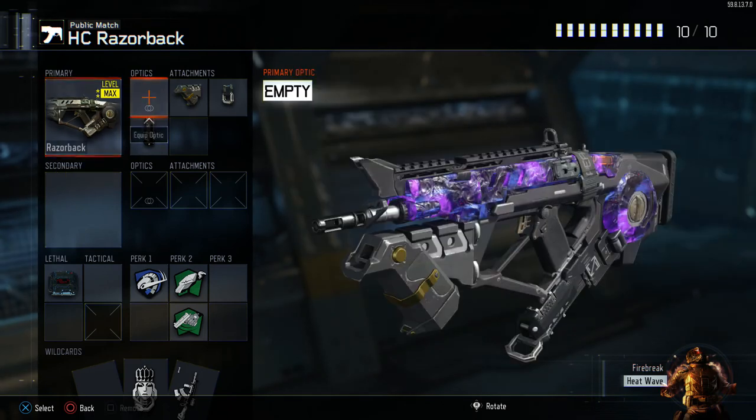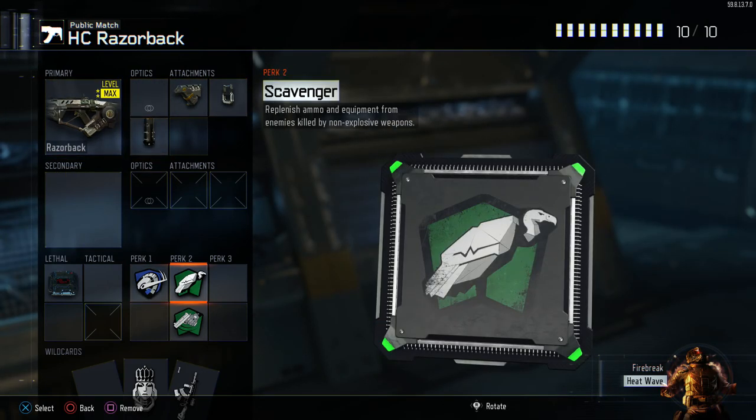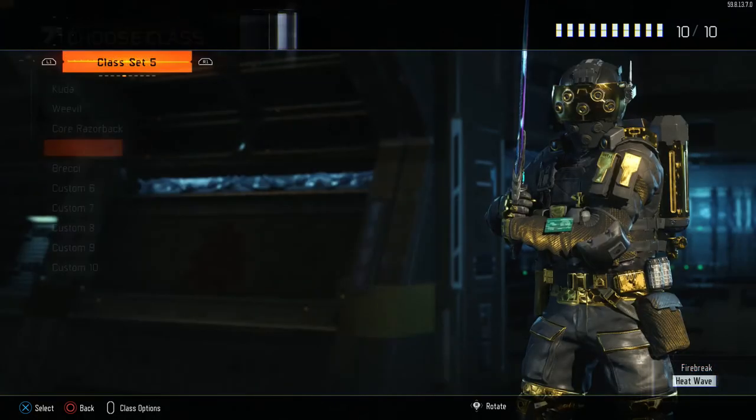My hardcore Razorback setup is just grip, fast mags, extended mags with overclock, scavenger, and fast hands with a C4. I use C4 to throw it into the enemy spawn, explode it when they come running out after we're done spawn trapping and get a quad feed with it. It's very useful lethal to use.